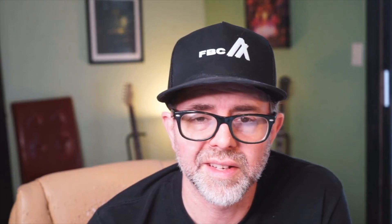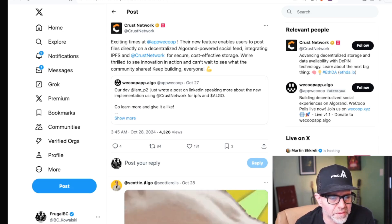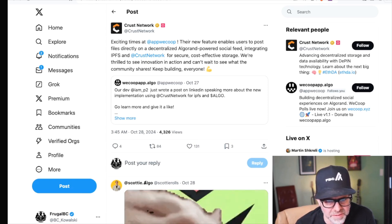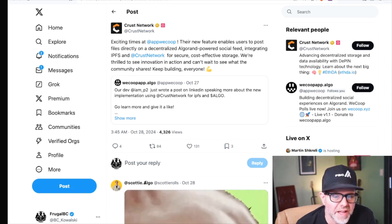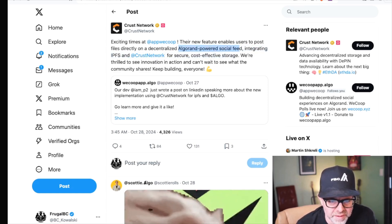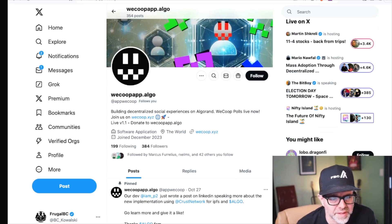Next up, We Coop is adding a new feature. We Coop is sort of a Twitter-type platform that runs on Algorand — you pay a little bit to post. The news comes from the Crest Network: 'Their new feature enables users to post directly on a decentralized Algorand-powered social feed, integrating IPFS and cross-network for secure, cost-effective storage.' More of a partner announcement, but an Algorand-powered social feed is basically what it is.